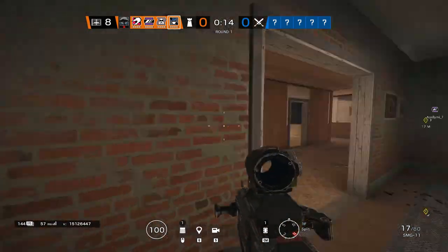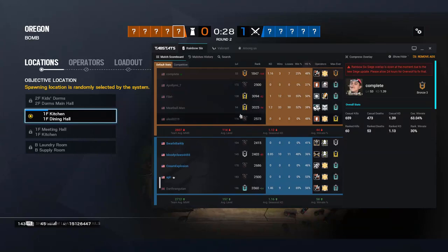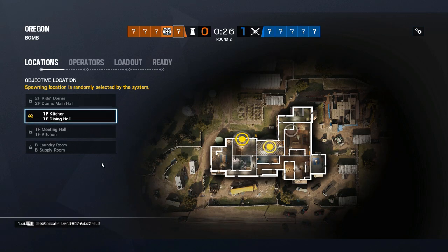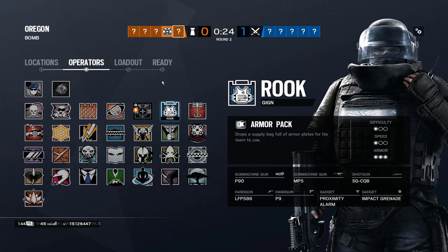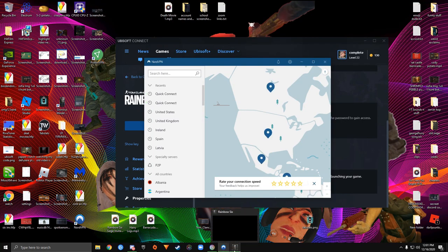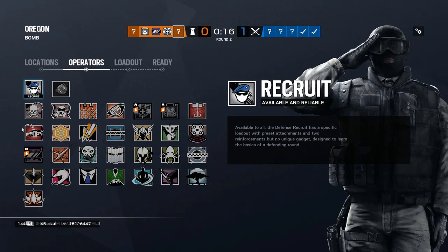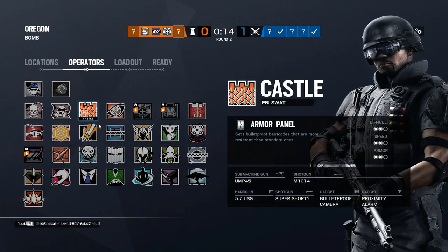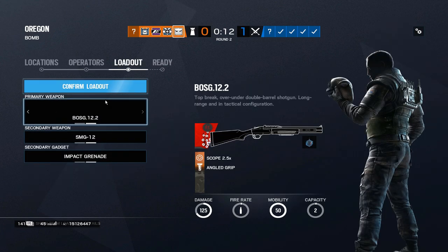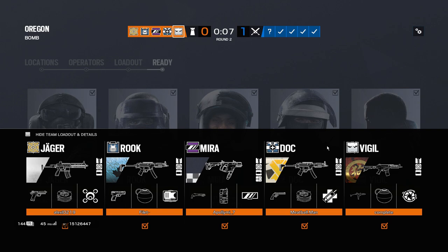Once you're done with the first round and you're picking an operator, disconnect the VPN, wait a few seconds, and then go ahead and select whatever operator you want. I'll run Vigil. Whatever skins you put on should show up.